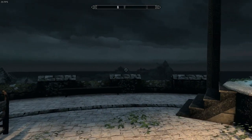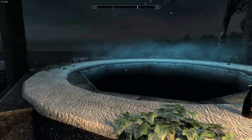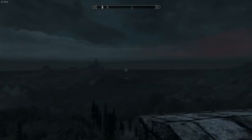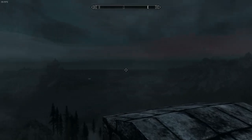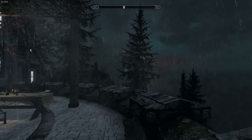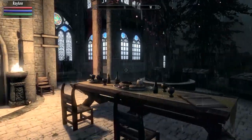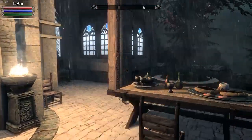Here we are on the upstairs balcony — look at this, it has a hot tub up here! Just look at the view you get — there's Solitude in the distance. I should show you where this is located. We got rain — let's get under the shade here. There's a nice little sitting area — your own personal cloud district, how about that?